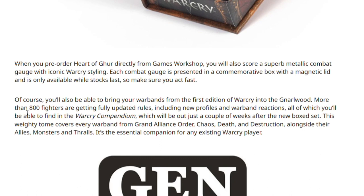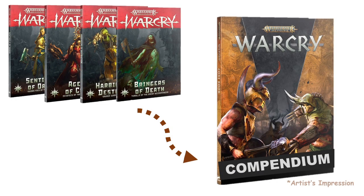This weighty tome covers every warband from the Grand Alliance — Order, Chaos, Death and Destruction — alongside their allies, monsters and thralls. It's the essential companion for any existing Warcry player. In the last edition we had one book each focusing on one of the Grand Alliances, and the suggestion is that this one chunky book is going to take all of that information and update it for us: updated fighter cards and reactions specifically for our warbands, so we can hit second edition going toe-to-toe with the new warbands that have these new mechanics.